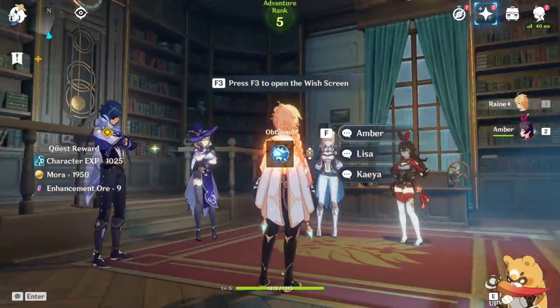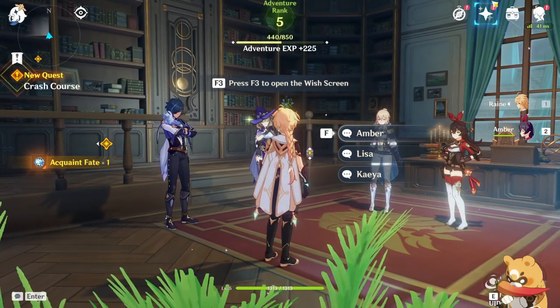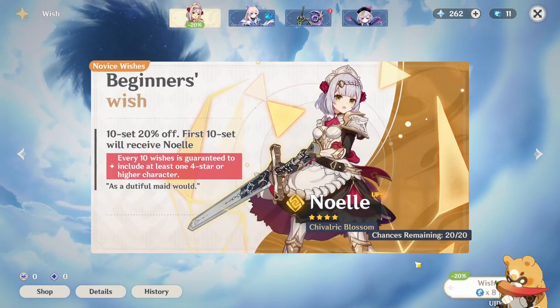After meeting with the Genshin NPCs, you can now use your primogems to get a new character through the wish system. Although you have 4 choices, you should focus on the beginner's wish to get started. Every 10 wishes guarantees you at least one 4-star or higher character — this works whether you do 10 at once or one at a time. If in 9 wishes you haven't gotten a 4-star, the 10th is guaranteed, and this resets any time you get a 4-star.